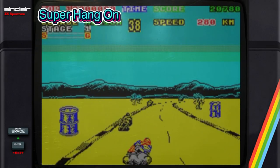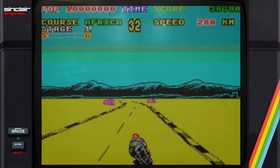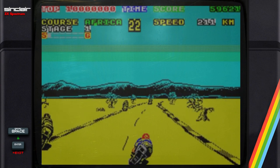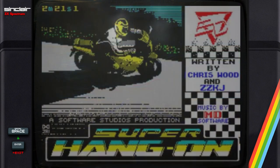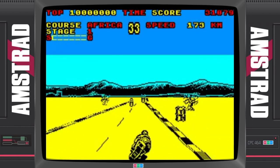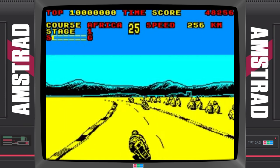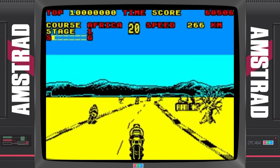Super Hang On on the ZX Spectrum is a terrific game — just as playable as its arcade parent. Nothing gameplay-wise is missing from the arcade conversion, apart from the superlative graphics, soundtracks and handlebars. To this day, Super Hang On on the ZX Spectrum remains a nice little arcade racer — nothing even remotely realistic, just pure arcade adrenaline fun. The bloody thing takes ages to load though. Sadly on the Amstrad they haven't even attempted to fill this one with colour — it's a blatant Speccy port. Whilst it remains an addictive game there's nothing quite like it, it loses out a little in the speed department and comes packed with some graphical glitches. Despite all its faults, it's still a highly playable and addictive game on the Amstrad CPC.